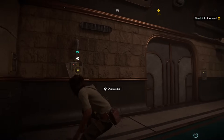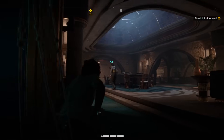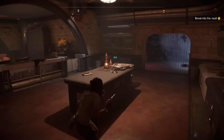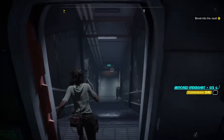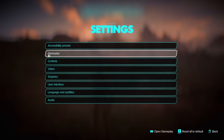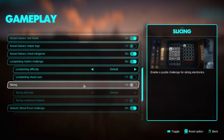The next tip is a setting I mentioned in a previous video but definitely wish I knew earlier. There is a lot of slicing in this game — one of Kay's biggest strengths. The slicing minigame is essentially a game of Wordle, which is fun the first few times but gets very repetitive. In settings, you can turn this off so slicing happens instantly, saving a lot of time, especially in late-game sections where you do about 10 of these in a short period.